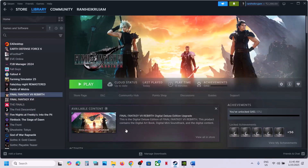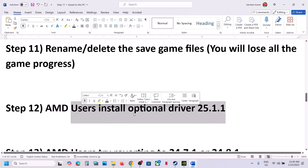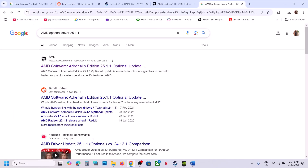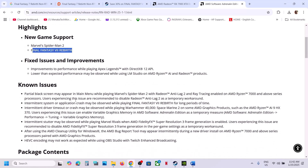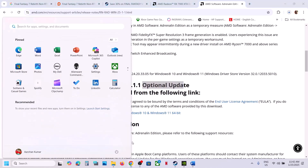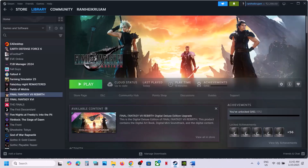For AMD users, install the optional driver version 25.1.1 — this has worked for many players. In Google, search 'AMD optional driver 25.1.1', go to the AMD website, and you'll see new game support for Final Fantasy 7 Rebirth. Scroll down to find AMD Software 25.1.1, click on it, run the exe file to install it, restart your computer, and launch the game.